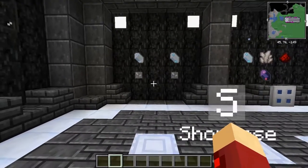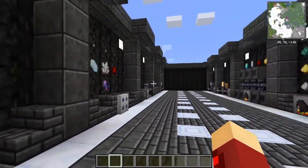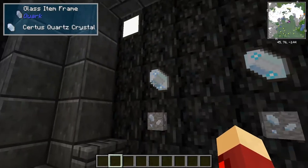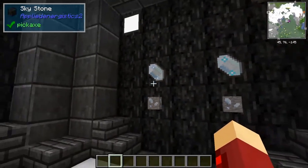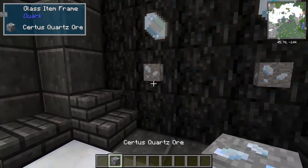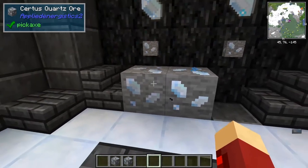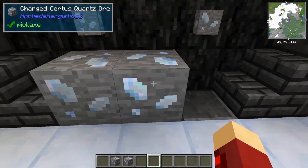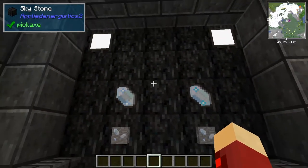For the materials you need to get into Applied Energistics 2, there's quite a few, but it's not that hard to get. First you're probably going to need certus quartz and charged certus quartz. These are found by mining underground with these ores, and you can see they both look a little different. This one's a lot duller and doesn't have any particles, while this one's brighter and does have particles. Charged certus quartz and normal certus quartz are used for different kinds of crafting.